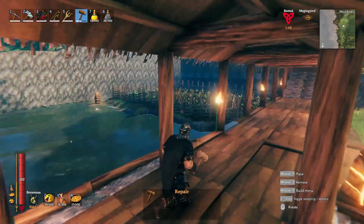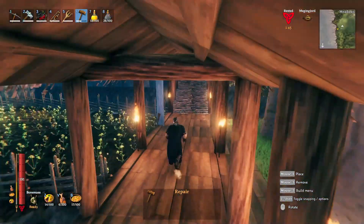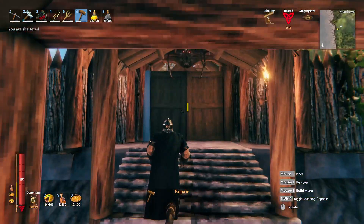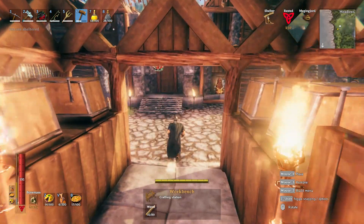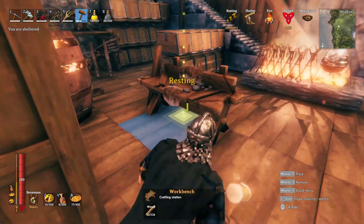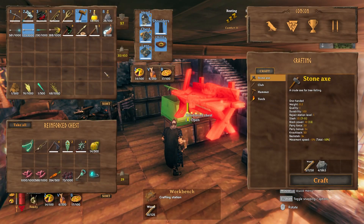The first mod is called Interact While Building. This is a mod that allows you to hold your hammer in building mode. If you're building anything, even in repair mode, you're able to use doors, open chests — anything that has an option to press E on it, you can now press it while holding the hammer. In the default game you're unable to do that, and it can get really annoying when you're building in your house and you can't open the door — you've got to change weapons just to open the door.